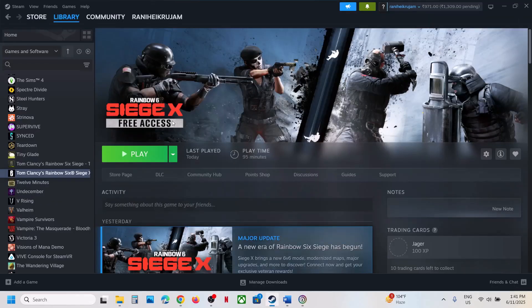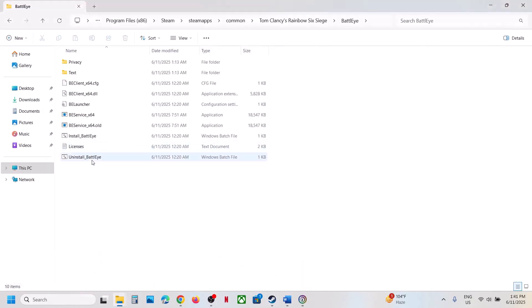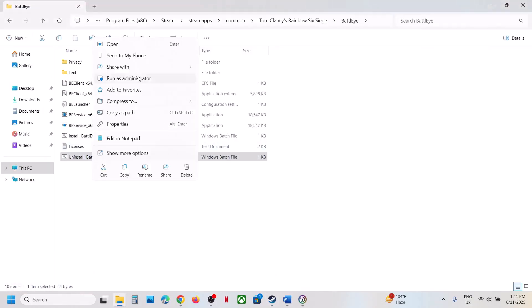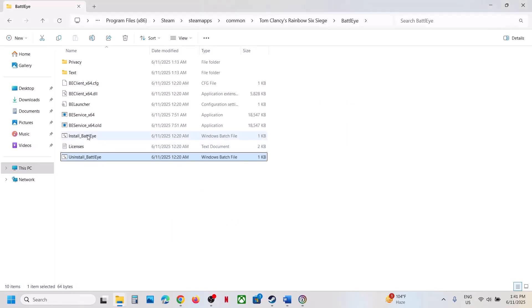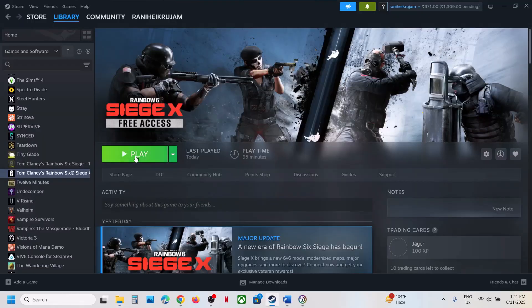Once this is done, launch the game and check. If still not working, uninstall BattlEye once again — right click, Run as Administrator, Yes to allow. This time do not install it; instead launch the game. When you launch the game, during the launch it will install BattlEye. You can see it installing, and once installation is complete it will launch the game.